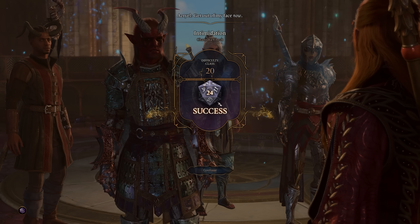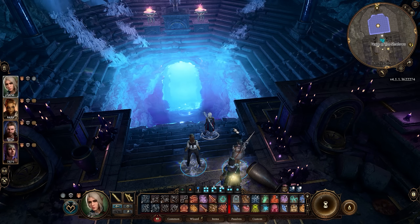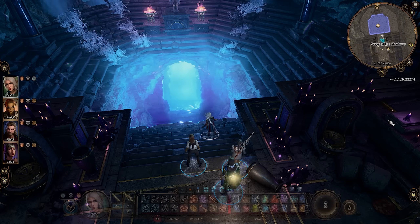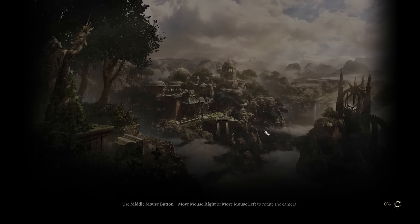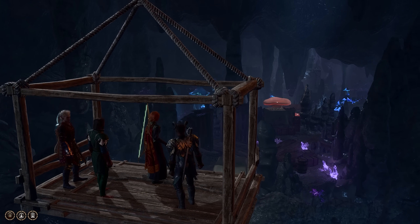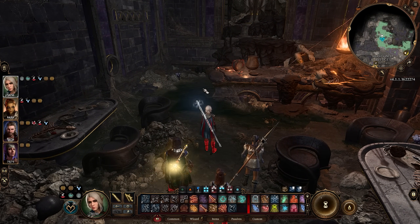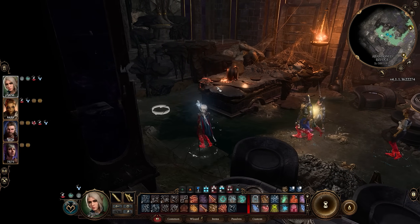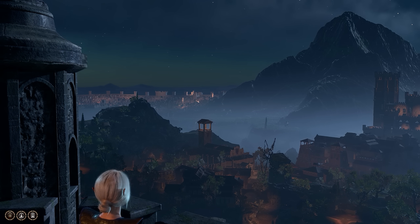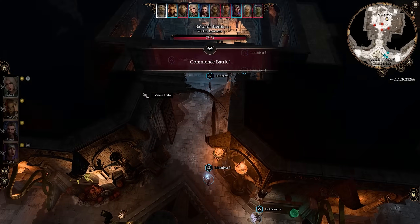Don't make the mistake of rushing through content and leaving zones too early. Early access was a bit misleading in letting us freely move between the Underdark and the main zone, but later on you can miss out on a ton of content and character resolutions if you rush through zones — especially if you push into the main city way too early. There are many plot points and endings you can unlock if you linger a bit longer, interact with extra characters, and help them with their quests. Even for your companions' questlines there's a lot you can miss, including romance options and other benefits. Discover the entire area first, then move ahead.